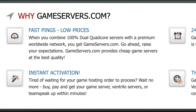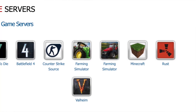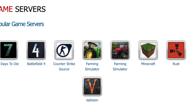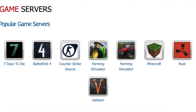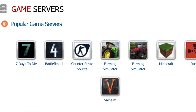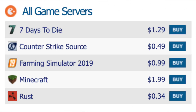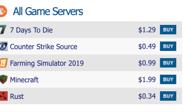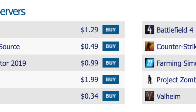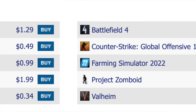They also have 24/7 support, and another nice feature is the ability to switch server locations across over 30 points in their network, which is really good if you're international or move around a lot. Some more key features: extremely affordable, very user-friendly servers and a very user-friendly control panel interface, 24/7 support, over 30 data center locations, and a pretty large selection of games.